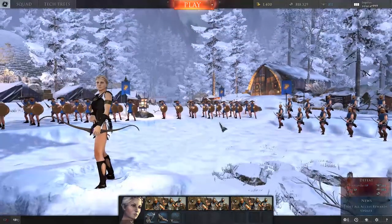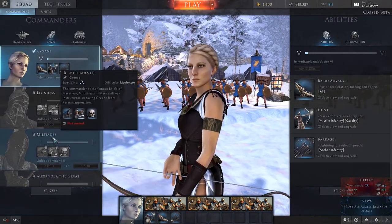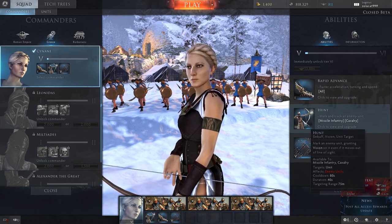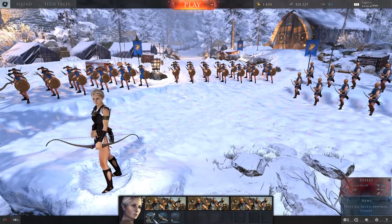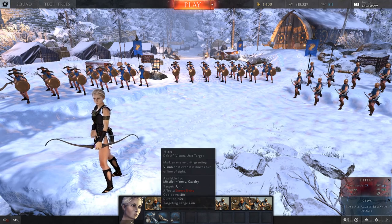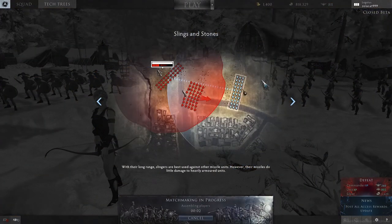Without further ado, let's hop into a game. One other thing to note: I'm playing with Cyrene, who is an archer commander and not a slinger commander. Her barrage ability does not work with the sling — it's only available to arch infantry. So as a commander she's kind of useless with slingers. The lack of barrage really ruins Cyrene as a commander here, so we'll hop into a battle and see how we get on.